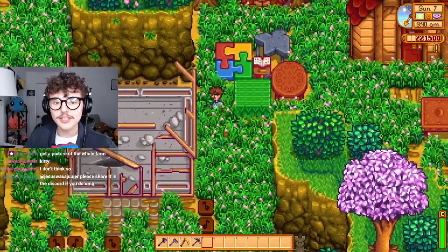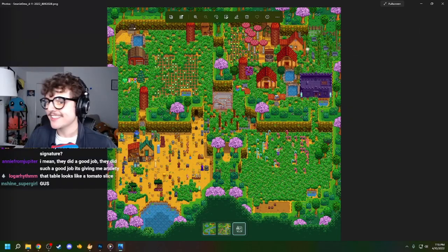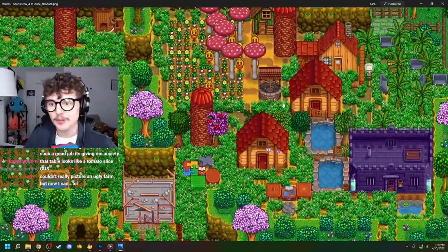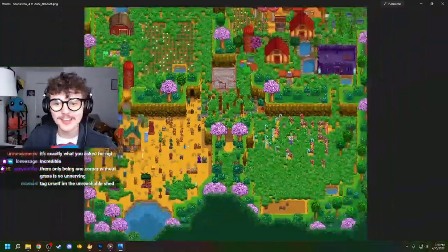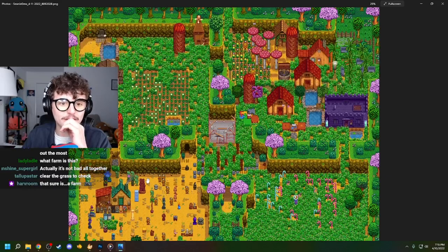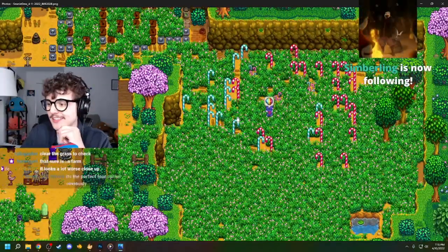I want to look at the entire farm all put together — let's take a screenshot. Wow. That is certainly something from far out. I love that all the buildings in retrospect are placed in the top right corner. The fact that this corner has no grass while all the other corners are covered in grass is actively terrifying. I think the middle is still the worst part, but the bottom left is giving me bad vibes. The top left is pretty bad too — something about this is unsettling.